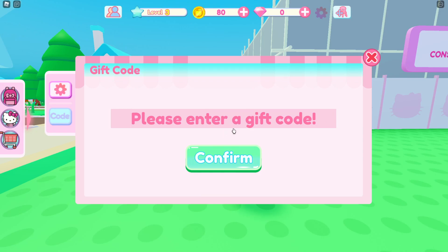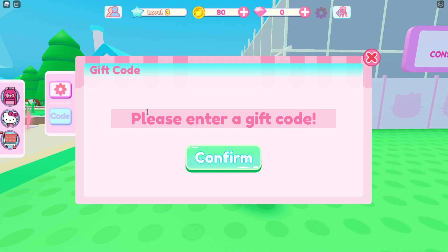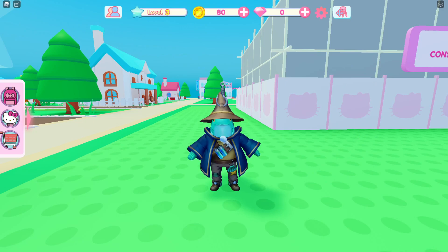The new code that just came out today is LIKEKITTY DD2 — enter it the exact way I do, and once you click confirm it's going to work. It says 'please complete the tutorial first' because yes, you do have to complete the tutorial in order to enter these codes, but it does 100% work. That is the brand new code.